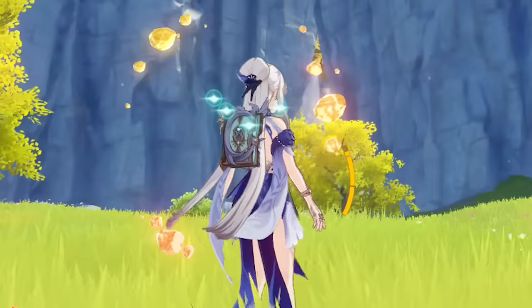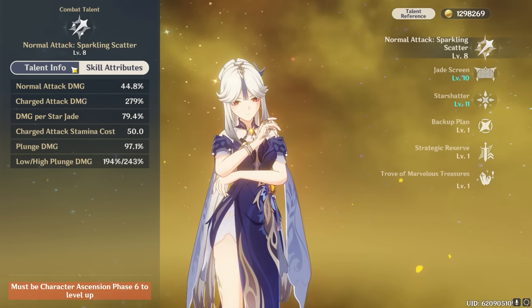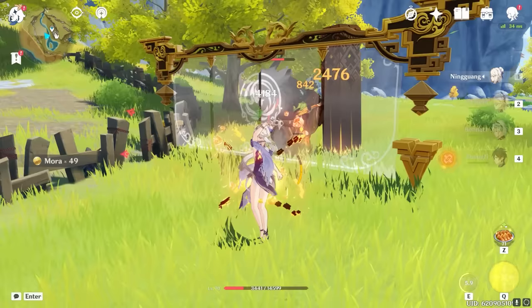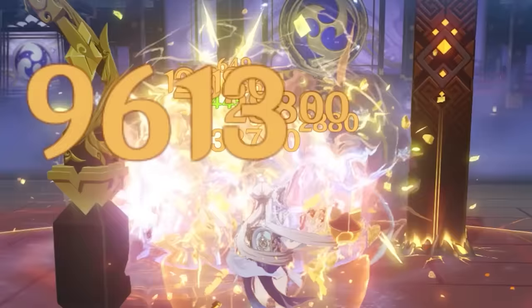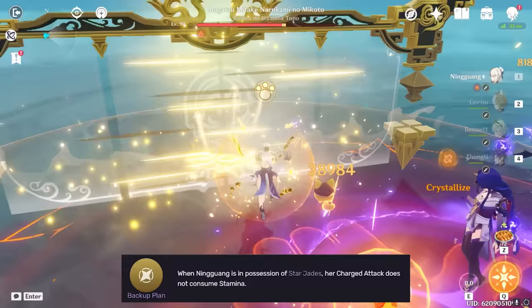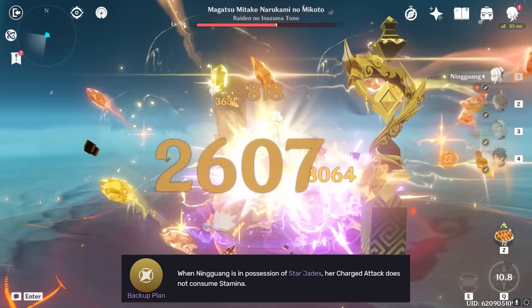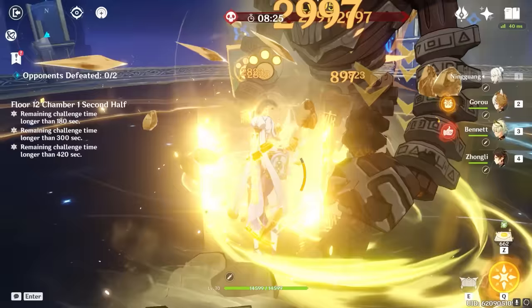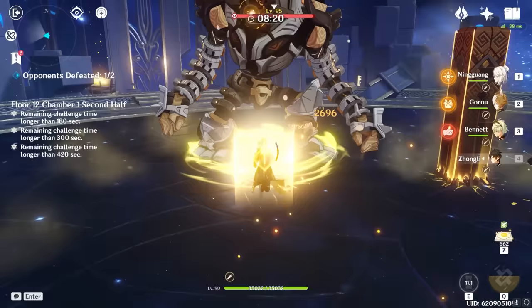Star jades are the little floating rocks behind Ningguang's back. She gains one star jade every time a normal attack hits an enemy, for a maximum of 3 star jades at any given time. Upon performing a charged attack, Ningguang will release all the star jades she's holding, and they'll home in on enemies in tandem with the charged attack for potentially massive overall damage. Your best combo for Ningguang on the field is generally two normal attacks followed by a charged attack, rinse and repeat.